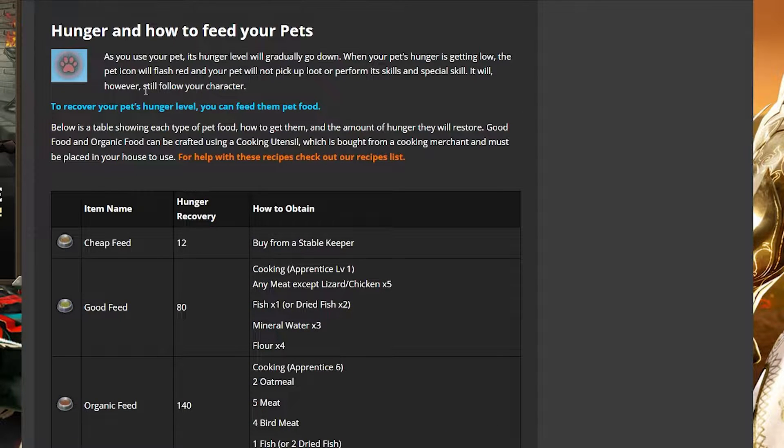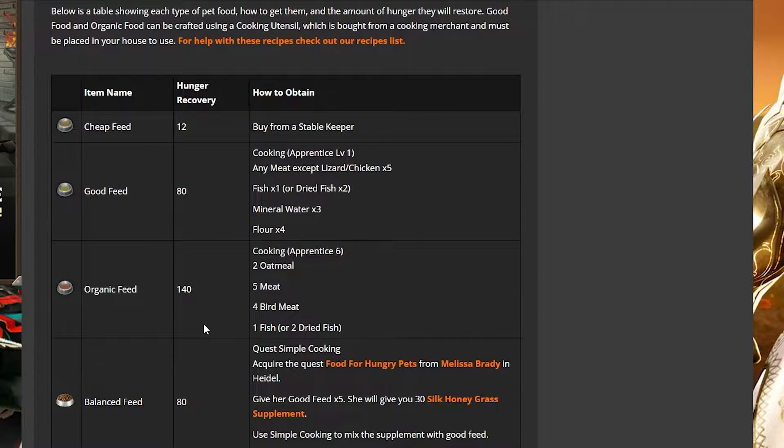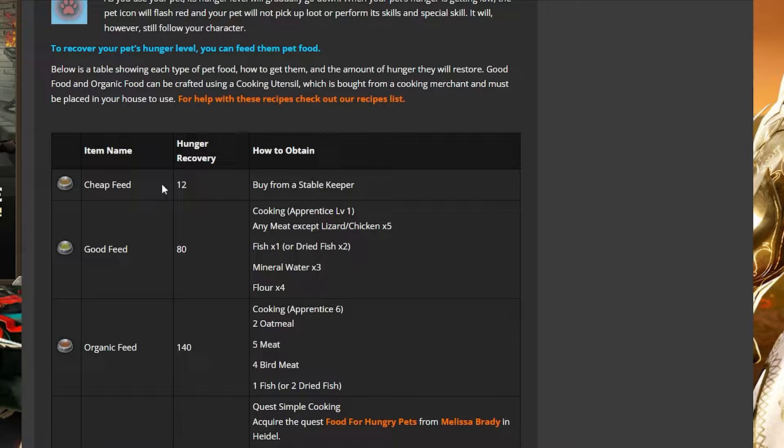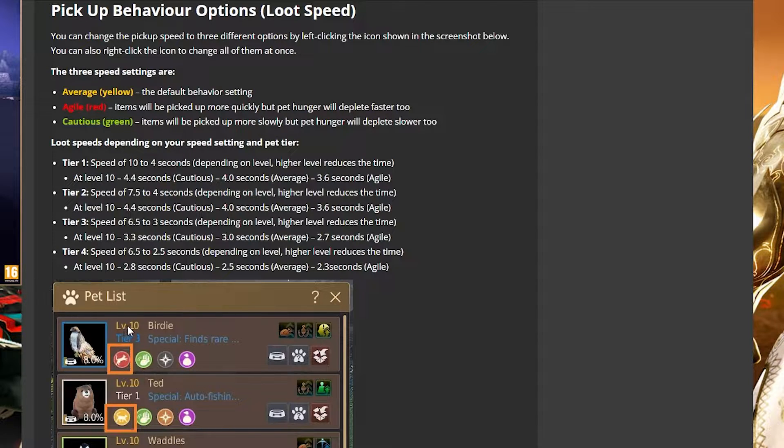If your pet is level 1 but you want to level faster, you can use higher-tier feeds to speed up the process. Otherwise, cheap feed will eventually get them to level 10. You do want to level pets to level 10 because the looting speed changes — it goes from 10 seconds down to 4 seconds depending on level. Tier 1 and tier 2 pets at level 10 are both 4 seconds. Tier 3 reduces it to 3 seconds, and tier 4 reduces it all the way down to 2.5 seconds.